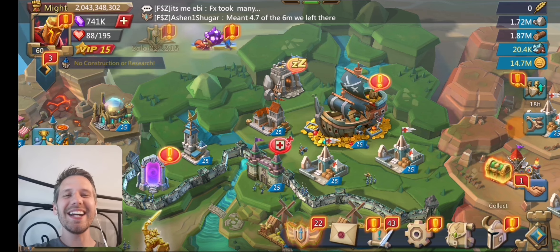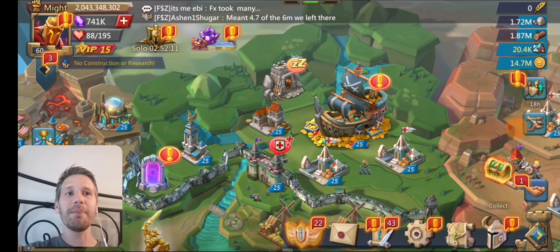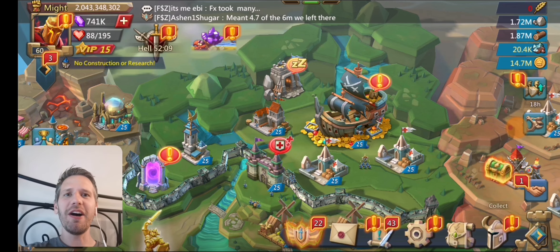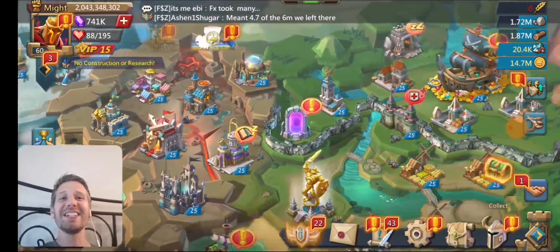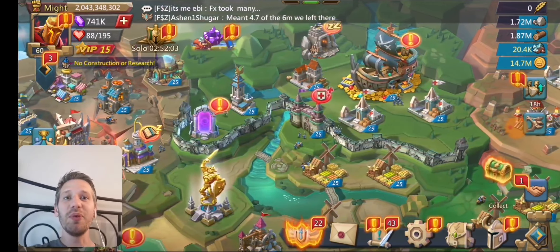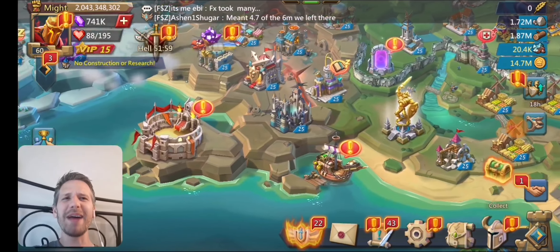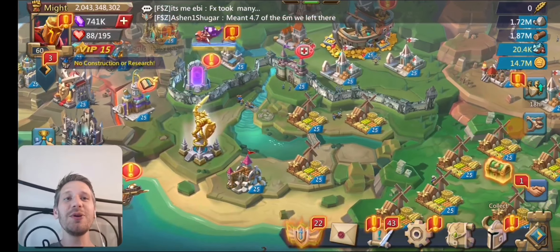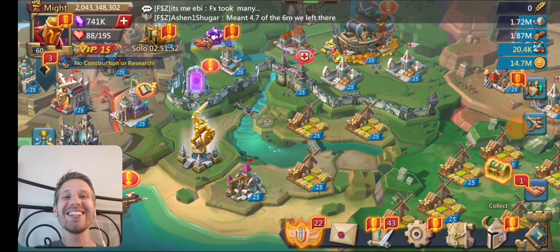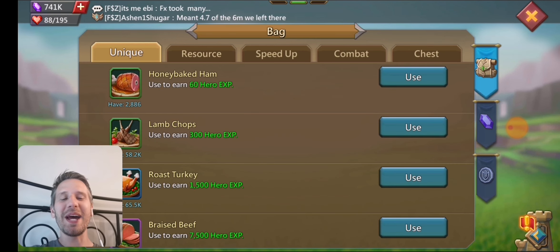Anyway, let's get into the account overview today. So this is the two billion might account I took to Emperor. You probably saw me on this account if you saw that Emperor stream. It's a pretty cool account — it has some pretty good blast sets, really cool stuff in it. It's a two billion might account, pretty much max research or very close to it. The first thing I wanted to show you guys is what was in his bags because there is some special stuff in there.